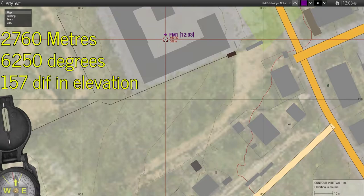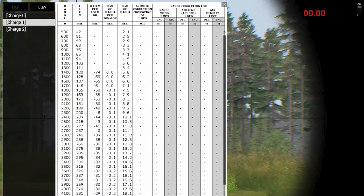So, we have a range, bearing, and difference in elevation — it's finally time to open our range table. Depending on angle of shot and the charge of shot, we will refer to different areas of the table. In our example, we're attempting a low angle charge one shot given the distance to target. It won't be up to you, the gun crew, to determine that. The battery commander and his team will determine if a low angle shot is too shallow or if a high angle shot is too slow. This example uses a low angle shot at charge one, as charge zero cannot hit beyond 2,400 meters.